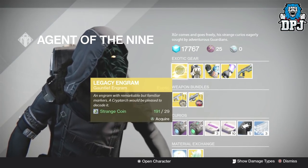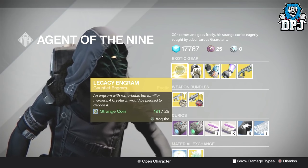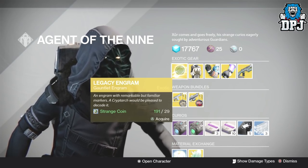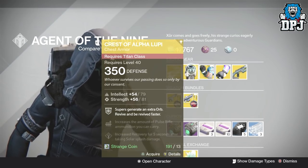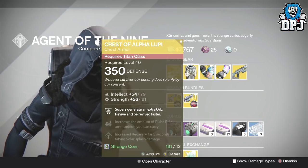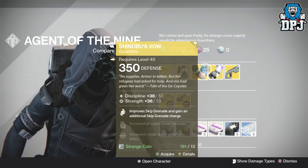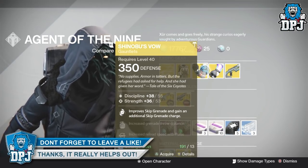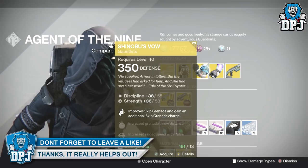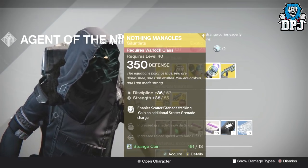Okay so Xur has a Legacy Engram — an engram with remarkable but familiar markers. A Cryptarch would be pleased to decode it; it basically gives you that year one gear if you are missing any of it. We've got the Crest of Alpha Lupi chest piece for the Titan, 350 defence, requires you to be level 40, and will cost you 13 strange coins. We've got Shinobu's Vow for the Hunter. And then we've got the Nothing Manacles for the Warlock.